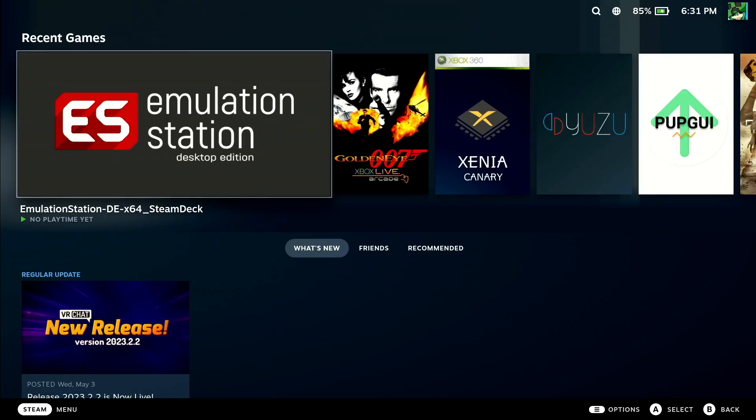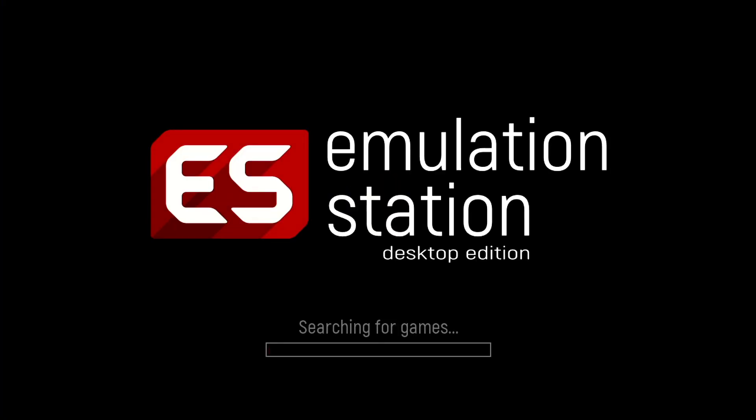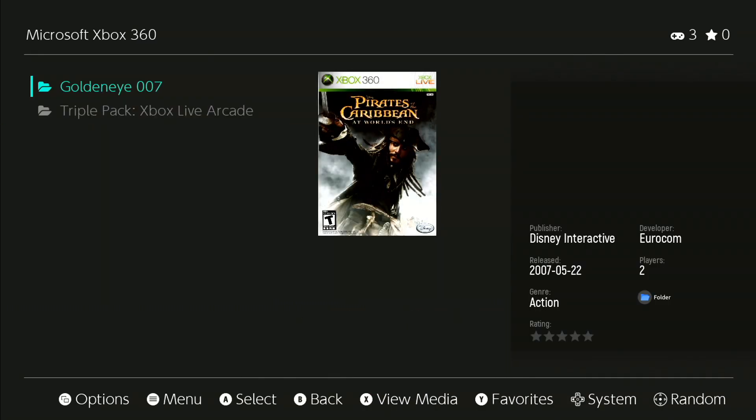Hey guys, in this tutorial I want to show you how you can activate 360 arcade games so they don't say that it's a trial. I'll demonstrate — you start up EmulationStation and go to Xbox 360.